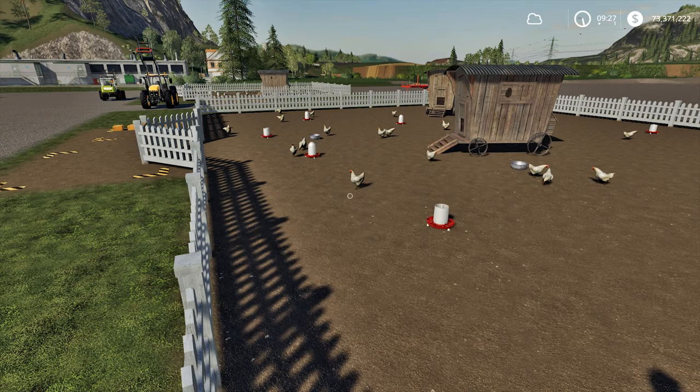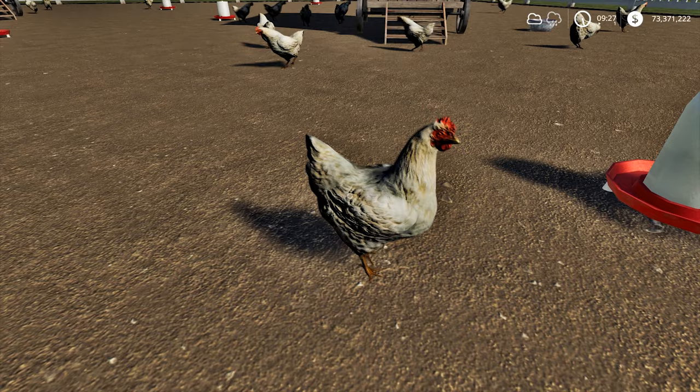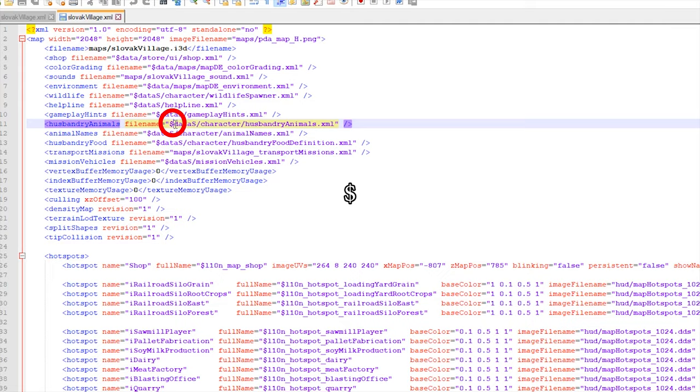All of the above applies to animals on vanilla maps and mod maps that use animal characteristics from the main game files — most maps use these. But sometimes map makers change the animal characteristics. To check, open the main map file in the mod map archive and find the relevant line. If the path to the file begins with the standard sign, the animals on that map will be the same as on the vanilla map.